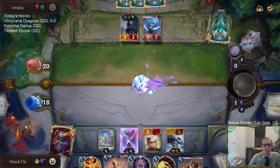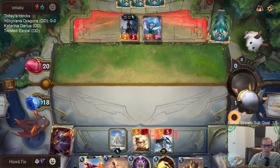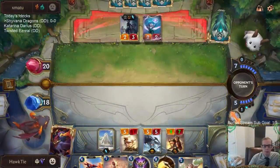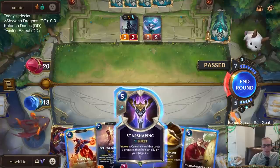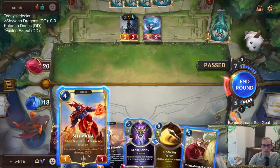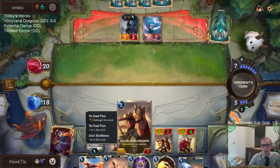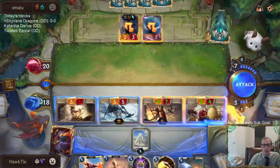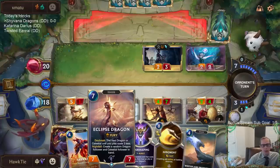Second Go Hard. Maybe go Egghead Researcher instead of Shyvana — can't Ruination right now but they could later. We're pretty fine with Ruination anyway, having Egghead Researcher, Star Shaping, and Eclipse Dragon. I think I'll go with the Researcher. It's basically going to kill their 2/2 anyway — the challenge kills the 2/2. The reason to hold Egghead Researcher and play Shyvana would maybe be to make it easier to turn on Nightfall for Eclipse Dragon.